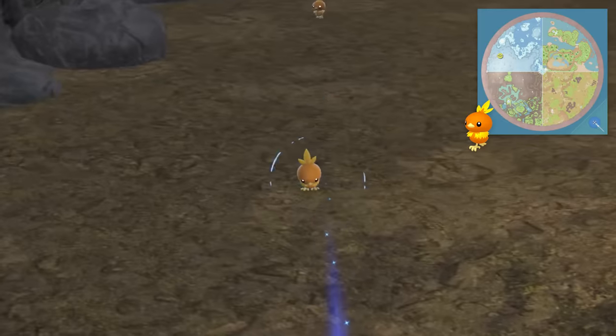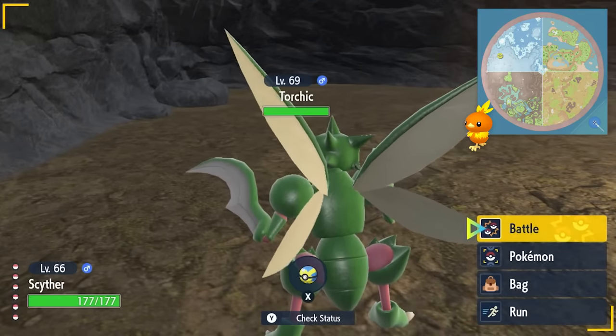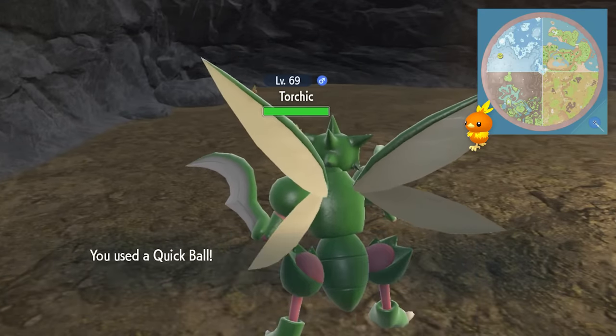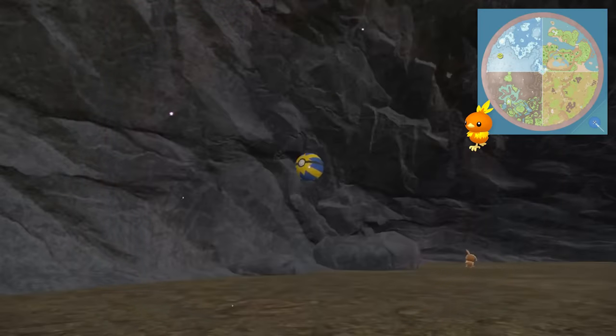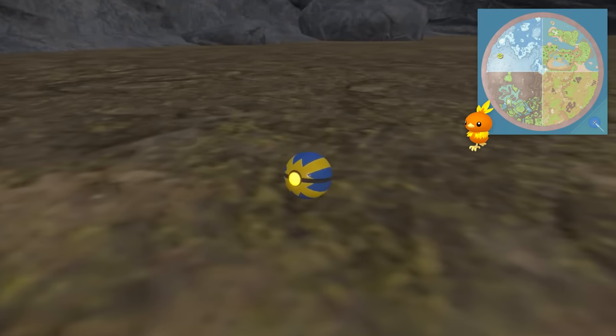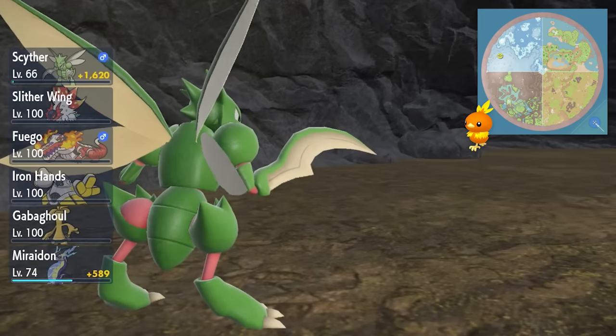Torchic is one of the hardest to find. You have to find it in the polar biome — it's incredibly challenging. You've got to go into the little cave with the Metang and you can find it in there. It took me forever to find this thing, but it is hidden in that little cave. Keep an eye on that spawn — knowing this will save you a lot of time trying to find Torchic.